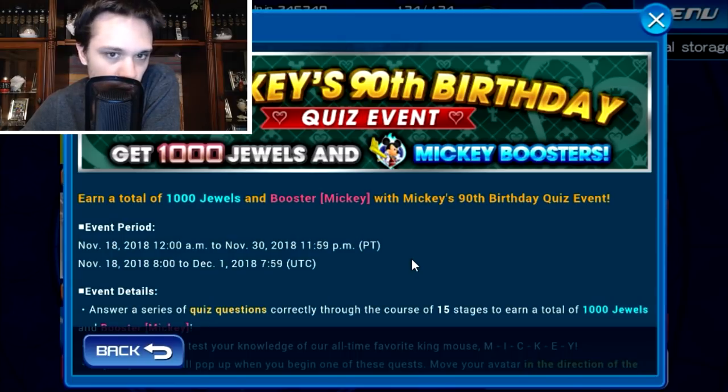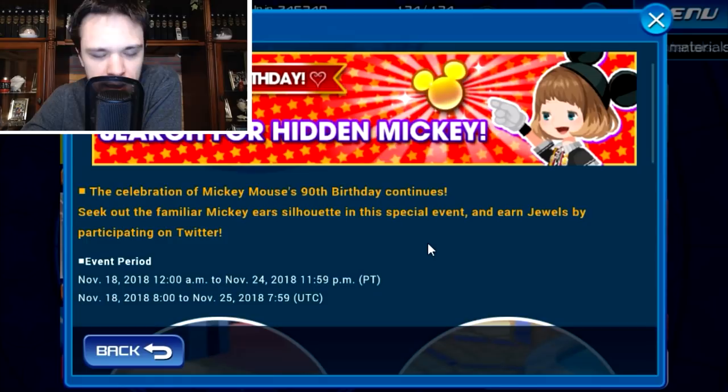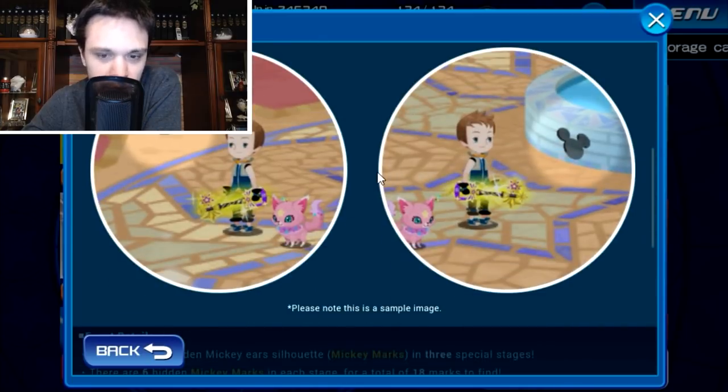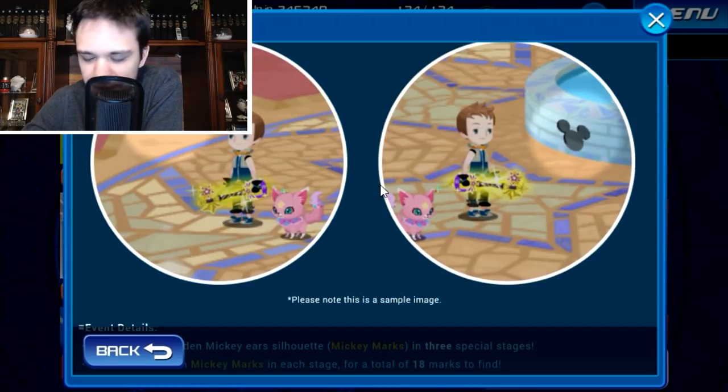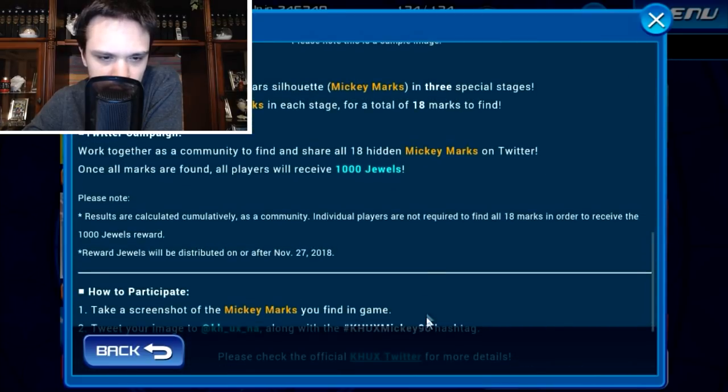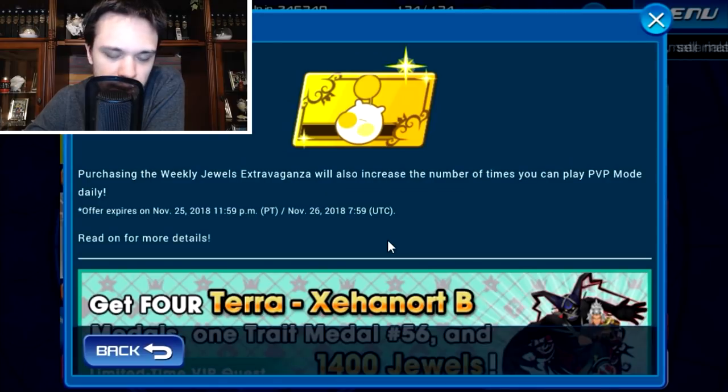Last but not least for the 90th birthday celebration, we're having a 'Search for the Hidden Mickey' event. This is more of a social media event where there are three stages and you have to look through pictures — basically the entire world is opened up for each stage — and find little Mickey silhouettes in certain rooms within stages, take a picture, and post it on social media. If we as a community can find all 18 total Mickey Mouse silhouettes and post them on Twitter, the entire community will receive 1000 jewels.